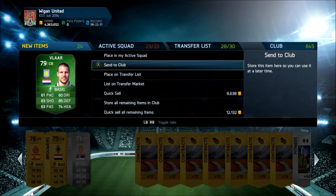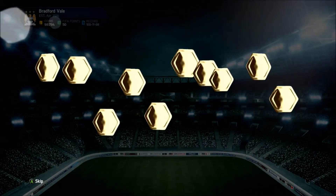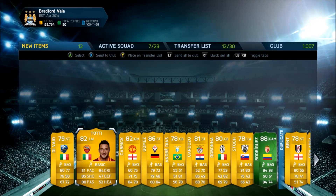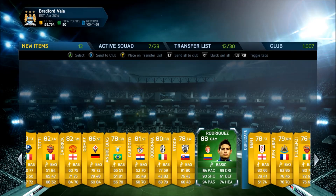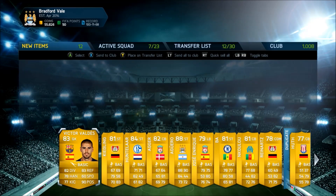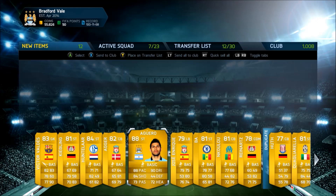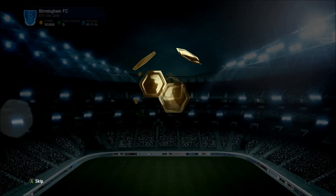It's not the best of packs but it's always nice to get a green card. We get another Rodriguez — an 88-rated one. I was excited at the time because I managed to sell him for around 250k. Then in the next pack we see Aguero, which isn't that great a pull, but still nice to get.